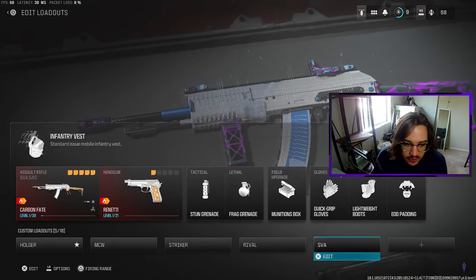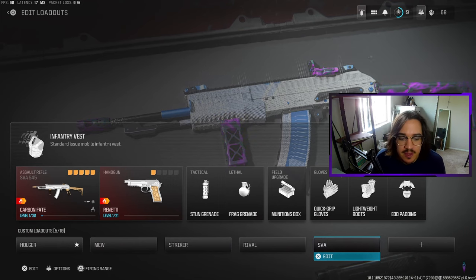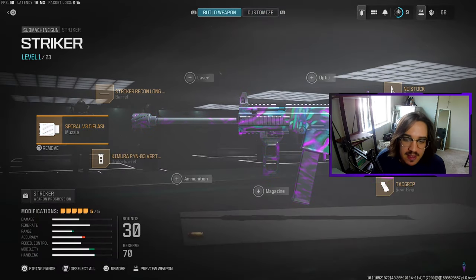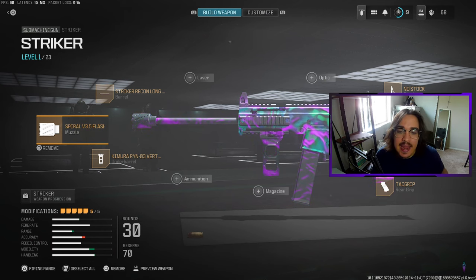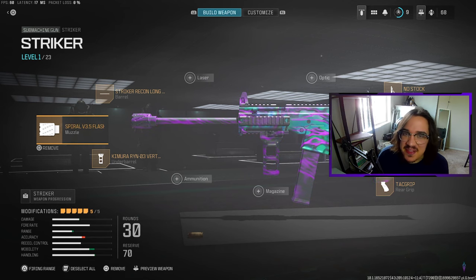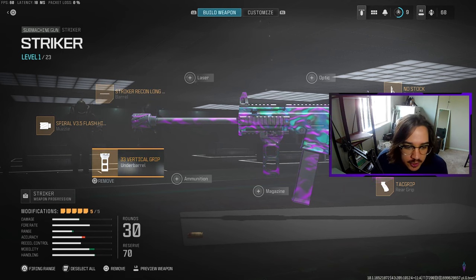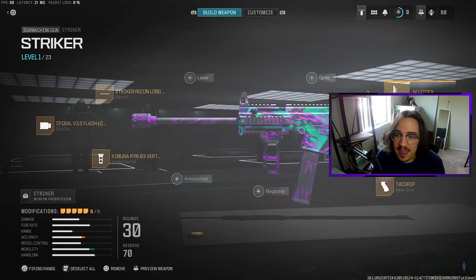If you're interested in a submachine gun, I'd highly recommend the Striker. The Striker right now is probably the best SMG in terms of consistency — long range, medium range, and close range gunfights are all very consistent. You're going to want the Spiral V3.5 Flash Hider, Striker Recon Long Barrel, Kimura Ryan O3 Vertical Grip under barrel, Tack Grip rear grip, and a No Stock. It has a lot of speed and is consistent across all ranges.